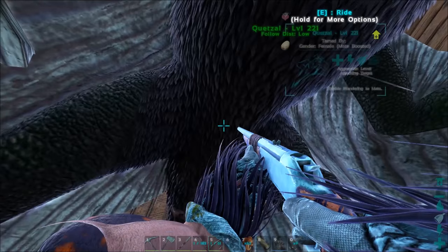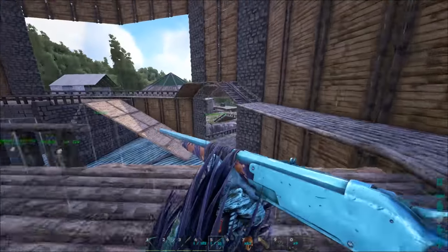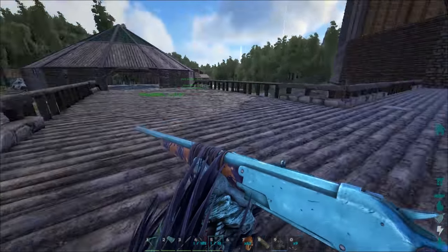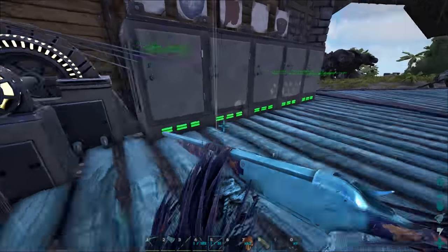I wanted to show you guys this - this is a triple egg stack from my Quetzal. That's hilarious. Let's grab all these things, and there's also some poop here as well for fun. So we're gonna go off and do that. I'm actually just gonna drop these eggs back right now. If at any point in this video you find yourself liking it, be sure to beat the crap out of that like button - it really helps me out.